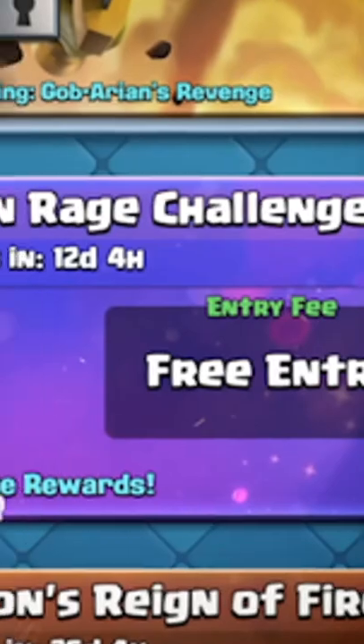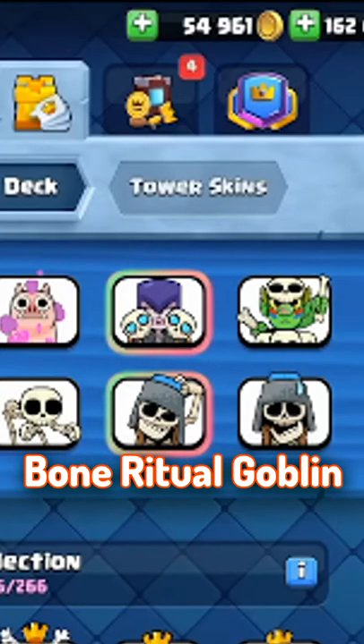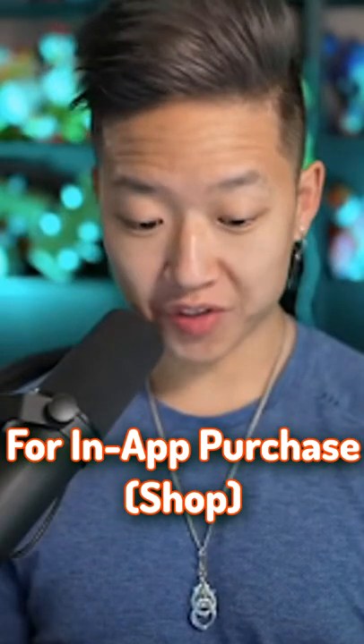The Dancing Skeleton — that's kind of BM. This one's going to be available in the Giant Skeleton Rage Challenge at 10 wins. Bone Ritual Goblin — that's going to be available for in-app purchases as well.